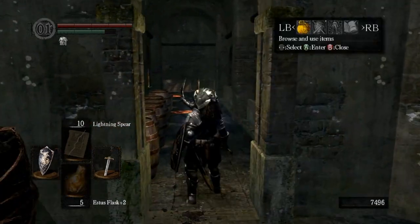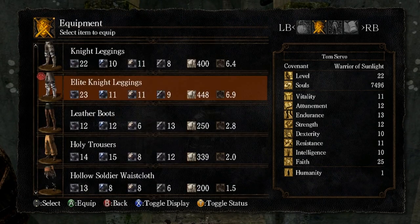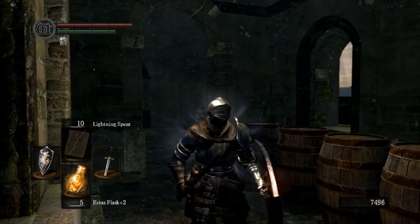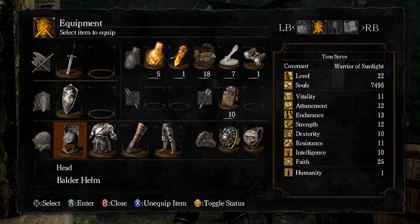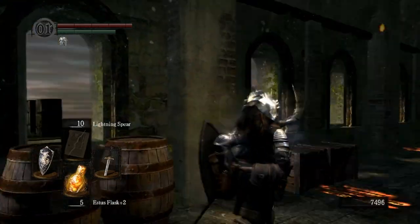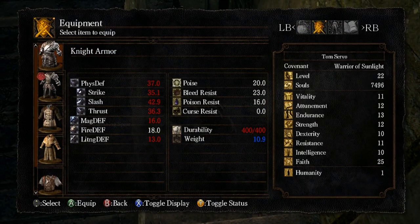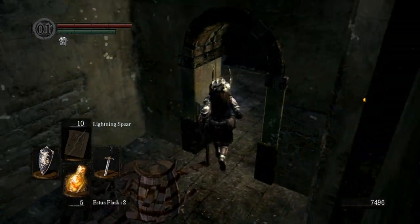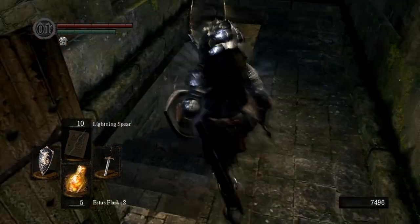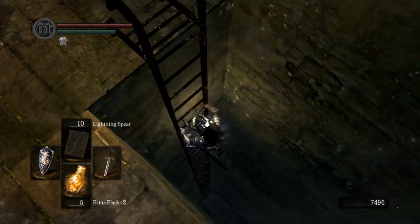The knight armor is a straight downgrade from the elite knight armor, and it pretty much has the same description for everything. I'll show off what it looks like - for the most part it looks pretty similar. The visor is open and it doesn't have the tabard and stuff like that. Looks pretty cool, but for the most part it's just worse in every way. It might be lighter - yeah, it's lighter. But we've got Abel's Ring now, so we don't need to worry about that.